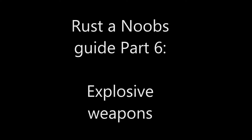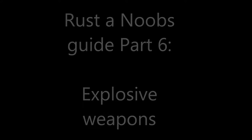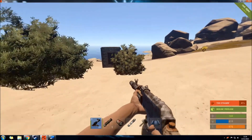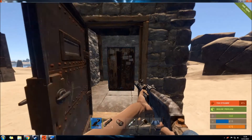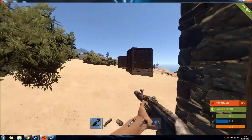Hello and welcome to Rust Anub's Guide part 6, Explosive Weapons. In this episode I'm going to be exploring the difference between C4 and standard rockets fired from a rocket launcher, also a number of other techniques that you can use to get rid of tool cupboards that are on the inside of a building.